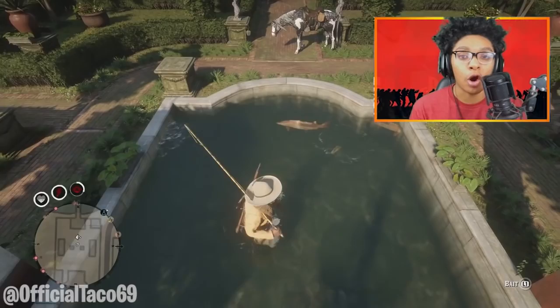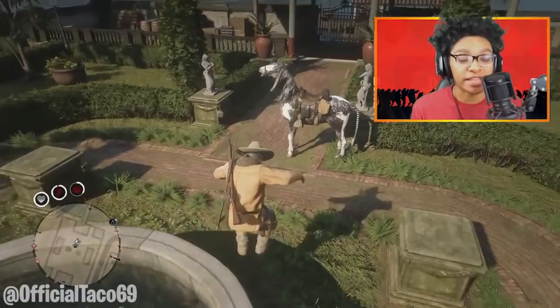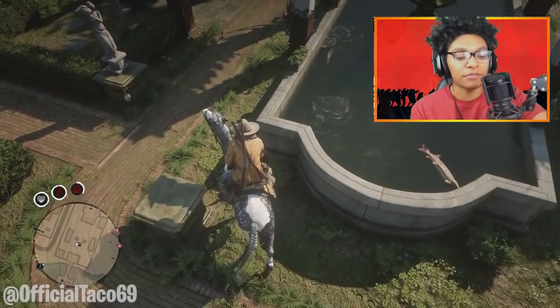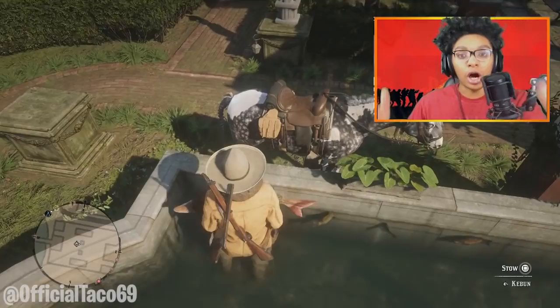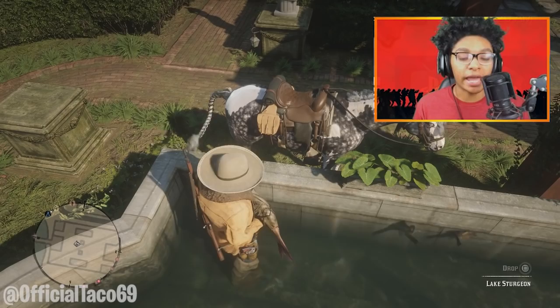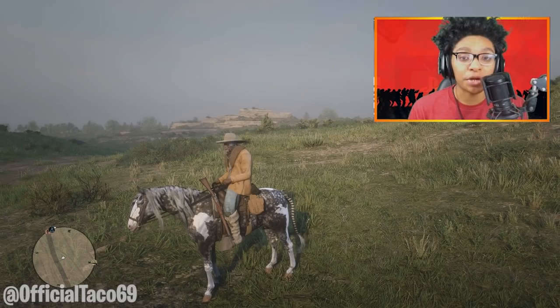If you shoot a fish with a .22 it does not harm the fish's skin or pelt, so use a .22 rifle or a pistol, whatever you guys prefer. What you're gonna need to do to get the big fishes out of the fountain is get your horse in the back of the yard and line the horse up right next to the fountain. Once you do that you guys will have an option to stow the fish from the fountain onto the horse. After you have all the fish in your satchel and a large fish on the back of your horse, all you want to do is simply ride to the butcher in St. Denis and sell the fish.